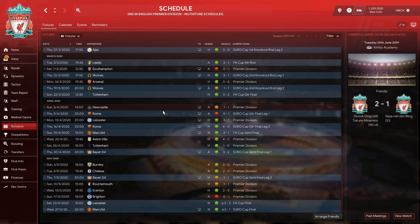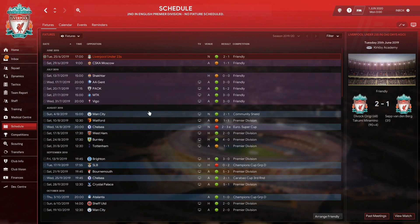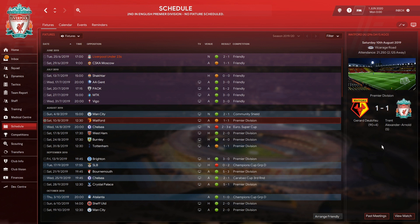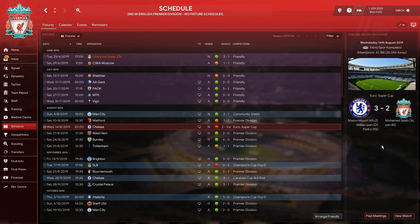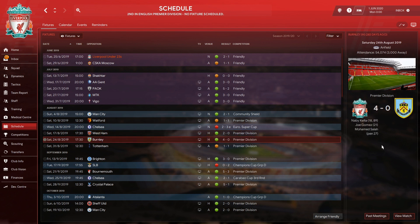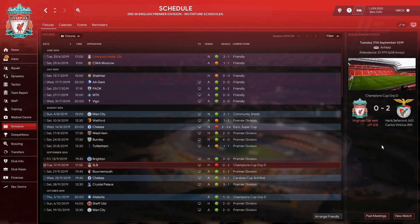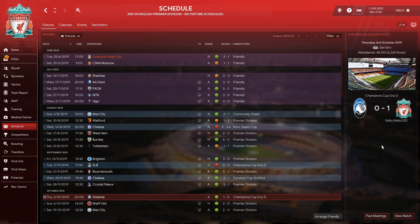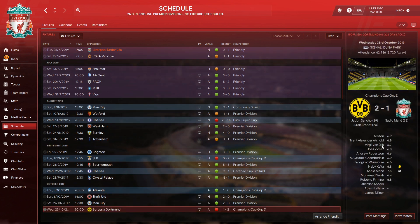Looking at the schedule, we started well with a Community Shield win over Manchester City — Fabinho scoring the penalty that won it for us. The first game of the Premier League we drew 4-4 with Watford, which was a shame. We lost the European Super Cup on extra time, but we beat West Ham and Burnley, drew with Tottenham, won against Brighton, lost against Benfica, then won against Bournemouth, Chelsea, Crystal Palace, Atalanta, Sheffield United, and Manchester City, before losing against Borussia Dortmund in the Champions League.